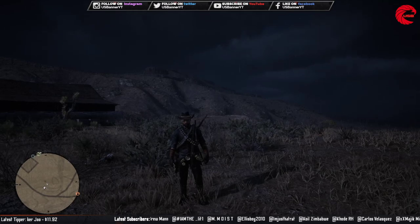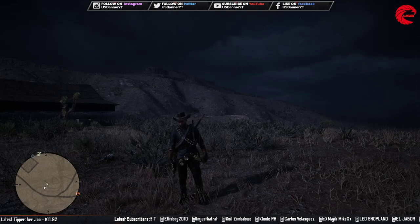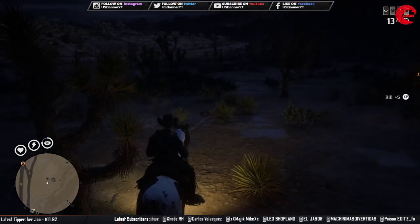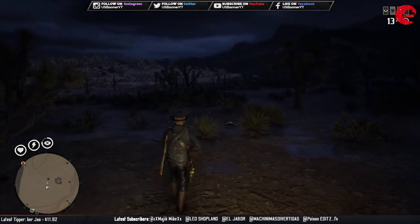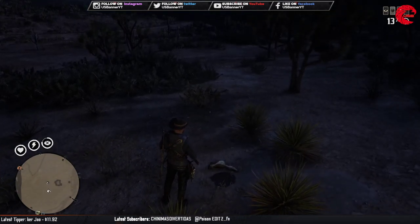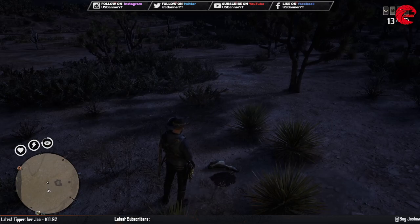So friends, here we found our first skunk — look at that! You can find these skunks in this location randomly, 24 hours. They don't have any specific time. You can go over here anytime, day or night, and you can find these skunks over here randomly.